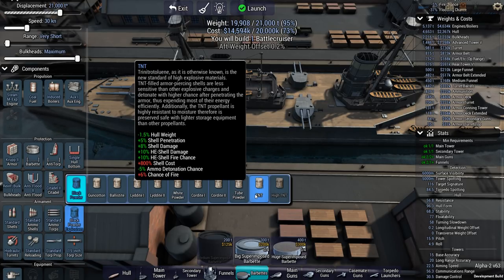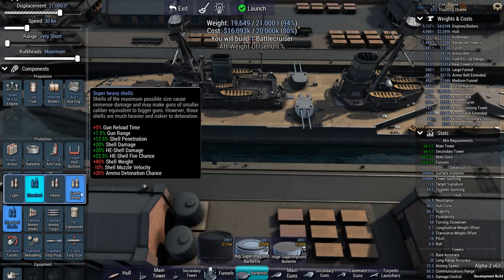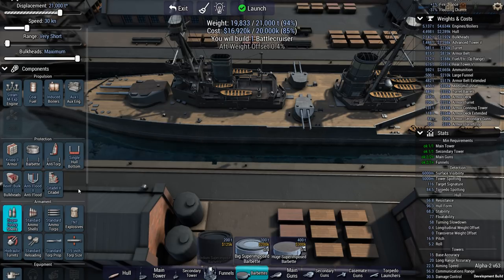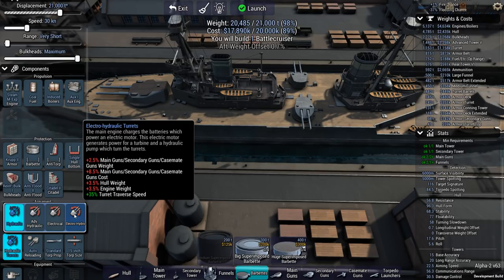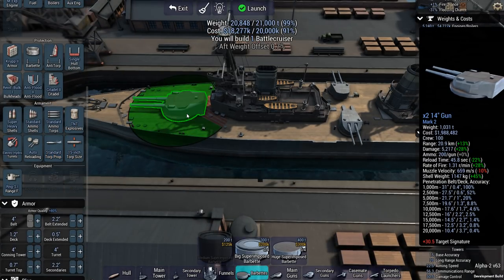For ammo, I'll go for TNT — more shell penetration and more shell damage. Super heavy shells — more shell penetration, more shell damage, just flat bonuses. Auto reloading — minus 35% to gun reload time. Electro-hydraulic turrets. Rangefinder's good. My reload is 45 seconds on the guns, 200 rounds per gun — that should be more than enough.